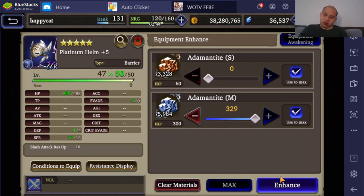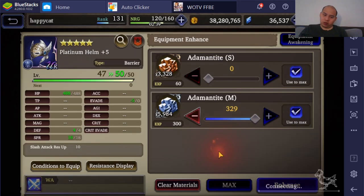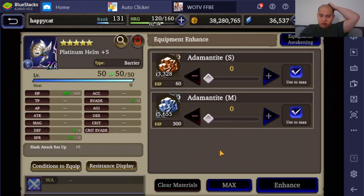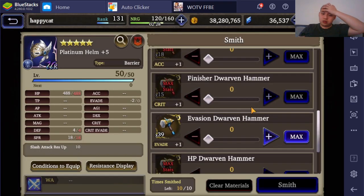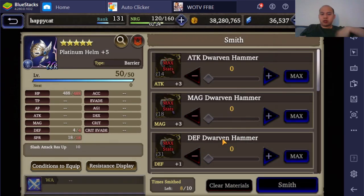I've got a crap ton of evade too, so let's see if I can get the bonus roll on the evade. No bonus on the evade. Well, pretty damn close — I'm only missing 2 stats at the end. Two — and there's the Platinum Helm.